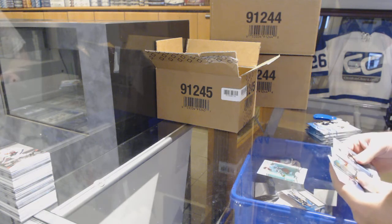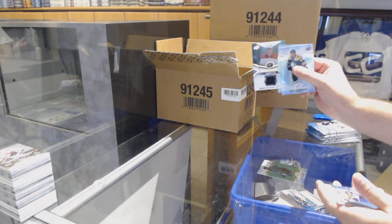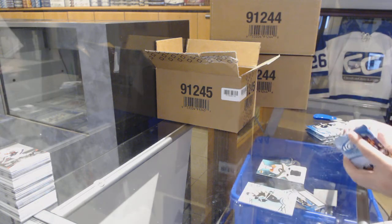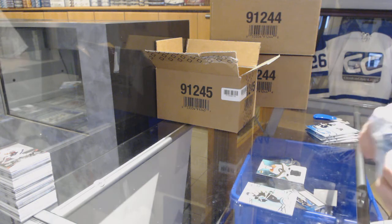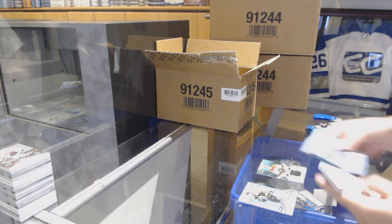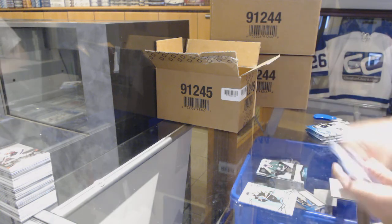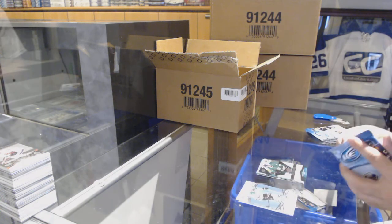We've got a San Jose Sharks Brent Burns blue, and a Svechnikov Ice Premieres jersey for the Carolina Hurricanes — that might be a Group A Svechnikov, someone wants to double-check that. Malkin for the Pittsburgh Penguins. Ice Premieres for the Dallas Stars of Gavin Bayreuther, $12.99.